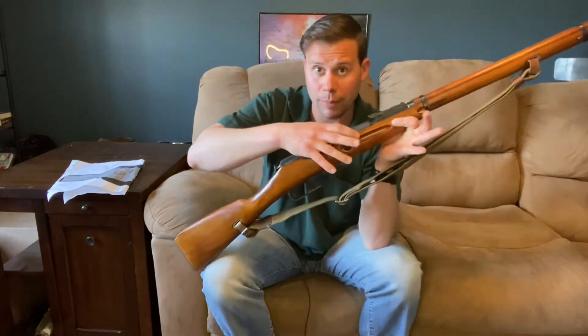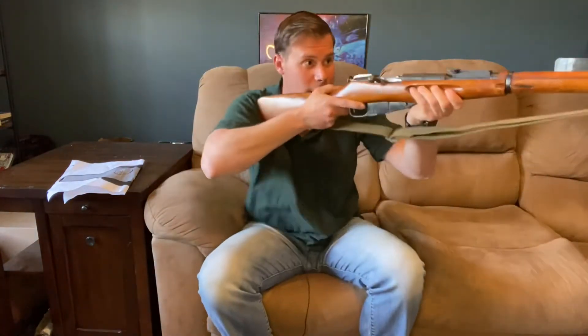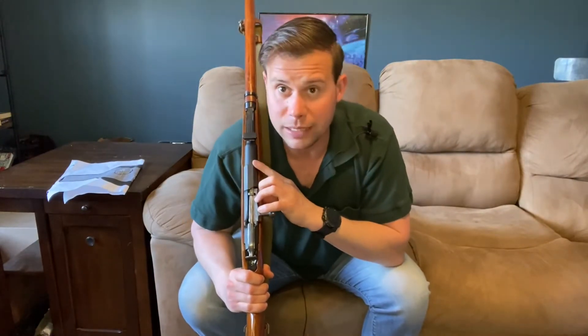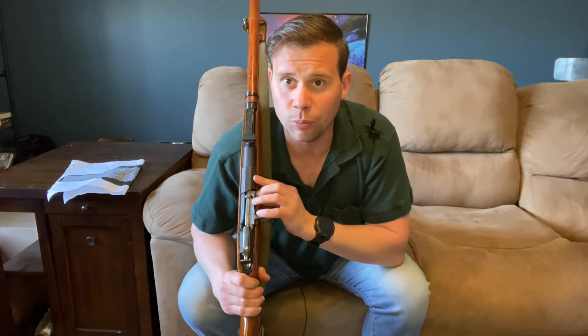Coming back to this section of our stock, right in front of the magazine, you'll see very deep finger grooves cut in — a lot to grab onto. Based on our chamber markings, we have an Izhevsk-produced 1930 rifle. And we know that from a distance, because we have a hex receiver on what is very clearly a 91/30.